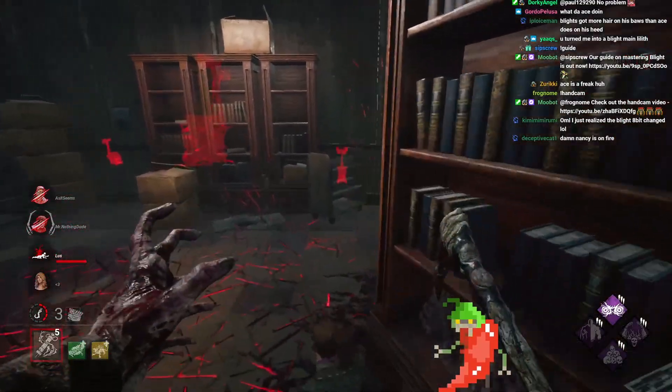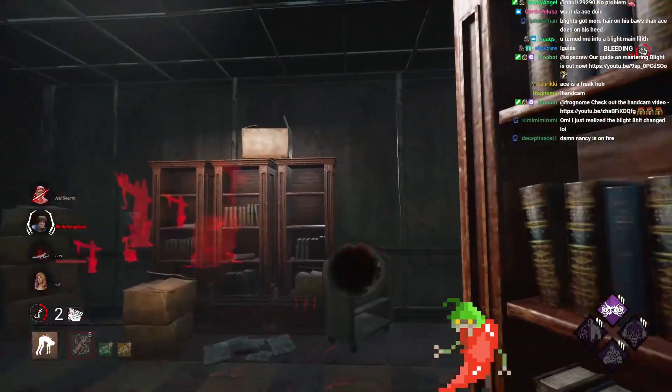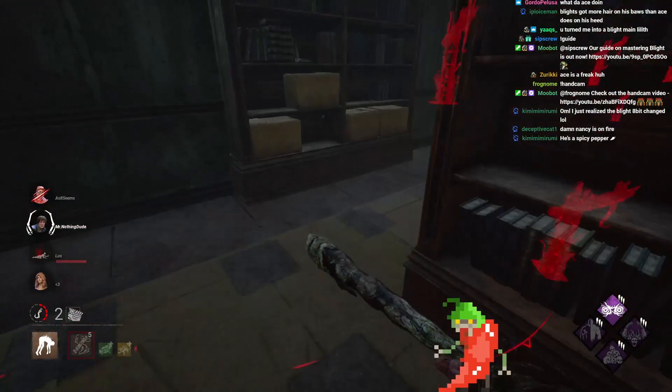So I know that Ace and Nancy now have Dead Hard, I know that Quentin has Sprint Burst, and Kate I'm not too sure about. Two gens remaining — this is looking good.